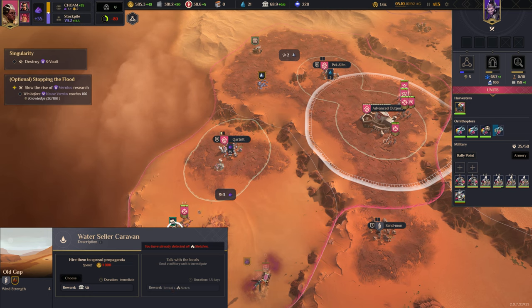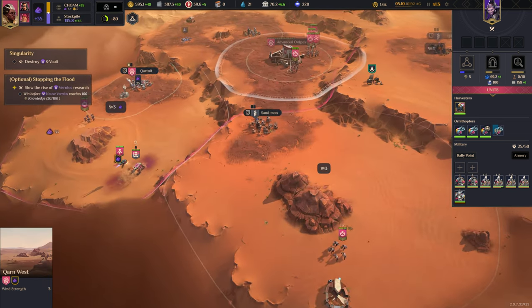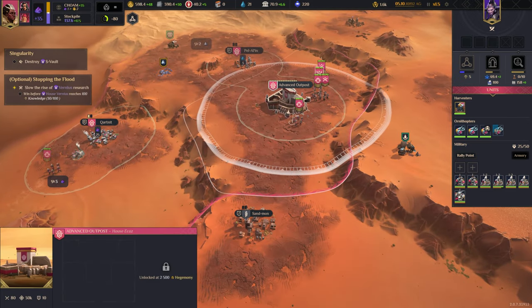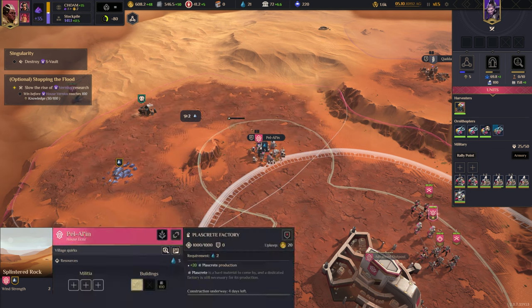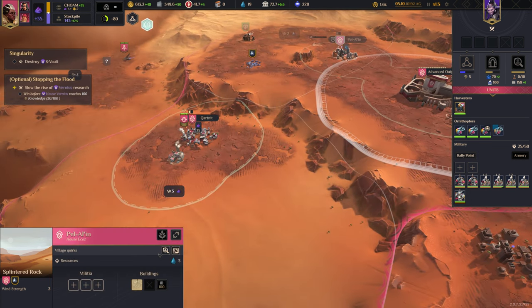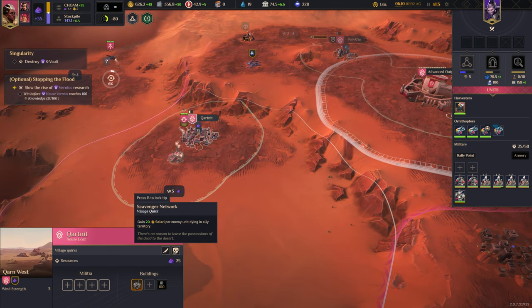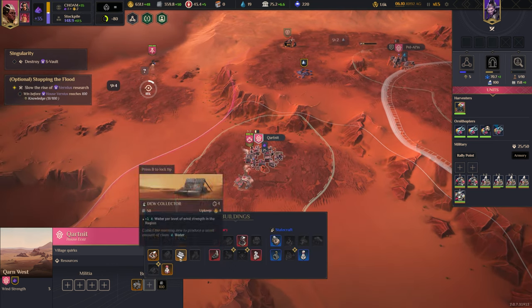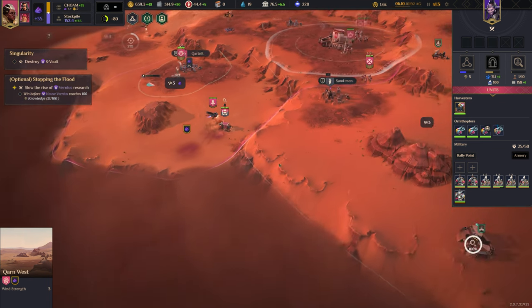Okay, so there are no Sieges in this mission. Plazcrete — definitely need some Plazcrete. Statecraft and water — neither of those are very good for me right now. I'm just going to get extra money for now. Definitely want Arrakis and manpower.